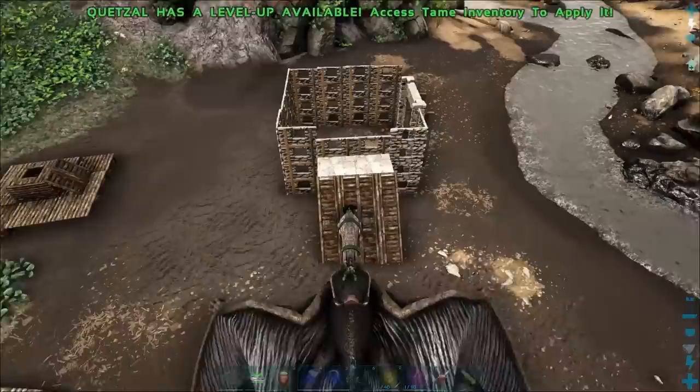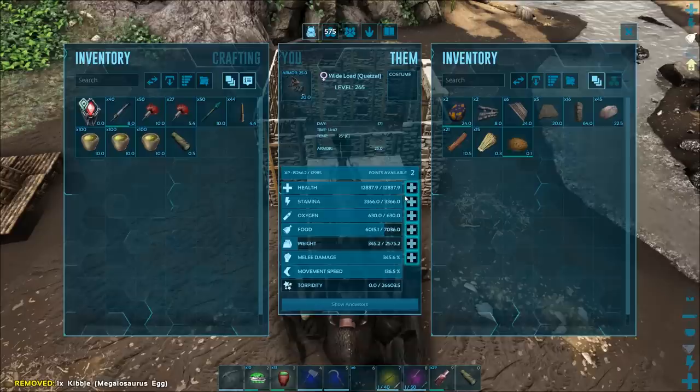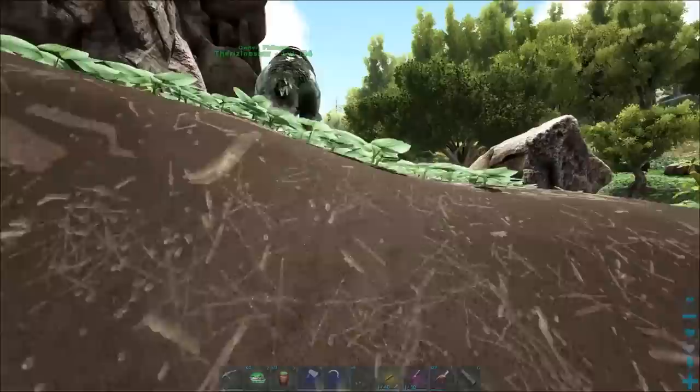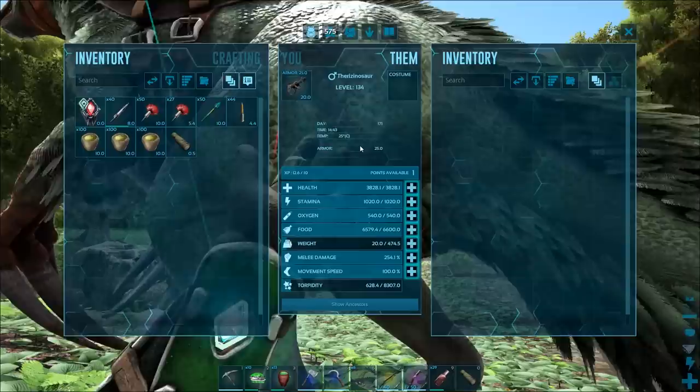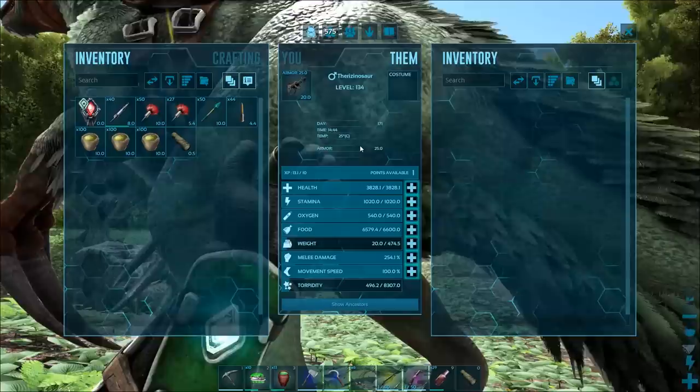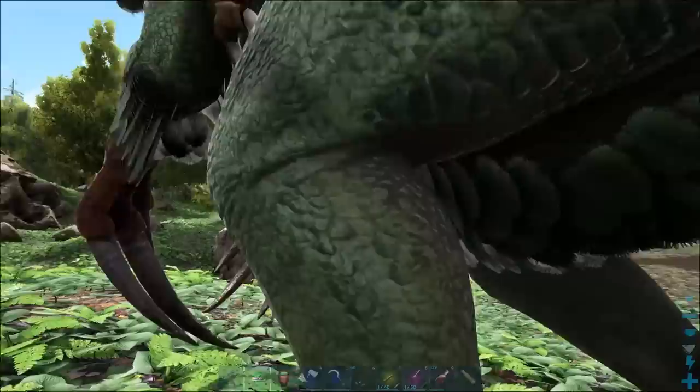The quetzal can just pick these guys up, no problem. Let's park this wide load down here. Now you'll notice that these guys right here, while they don't have stats that are comparable to a Rex, they're just shy of it. They're actually about the same stats as a Spino or a Megalosaurus, which means they're really, really cool. These guys are just one of the beefiest herbivores that you can get.